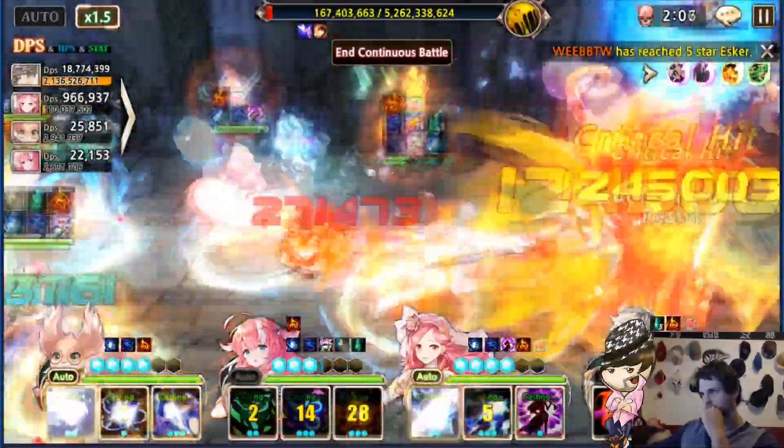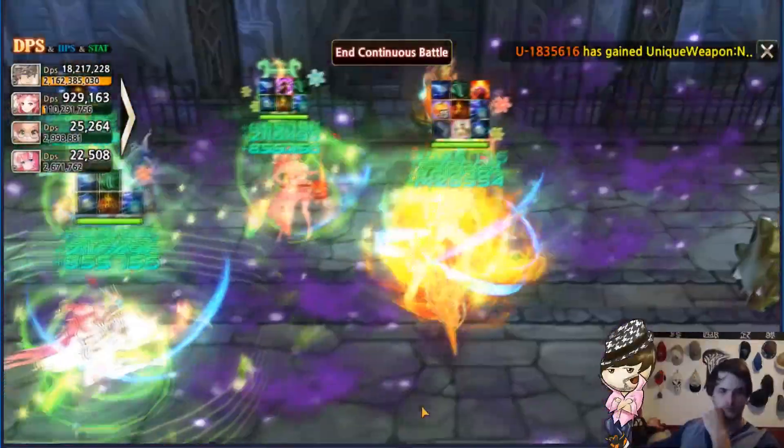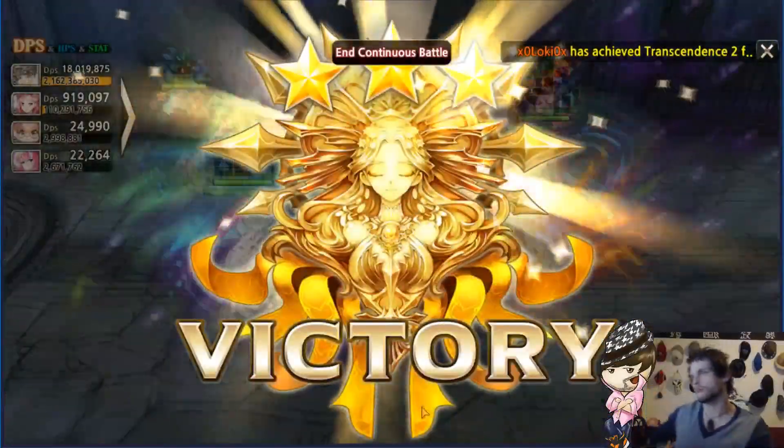For Yuno, I just click whatever heal and shield I can find. This one I actually completed within one go — it was easy.